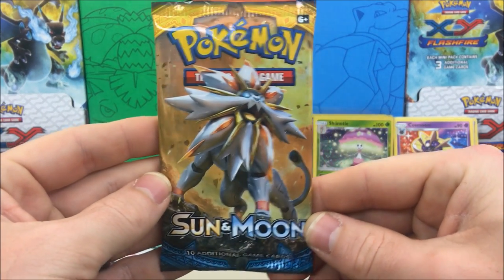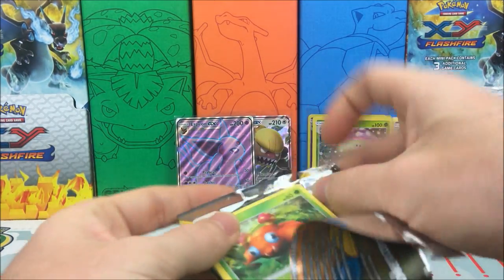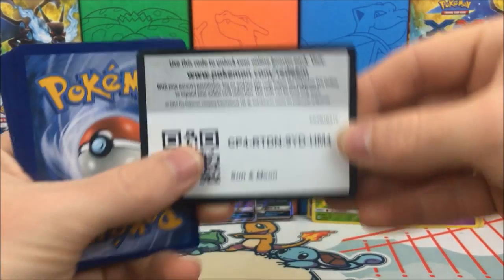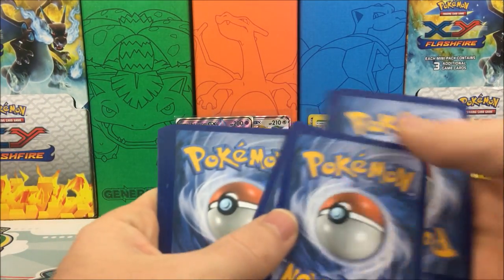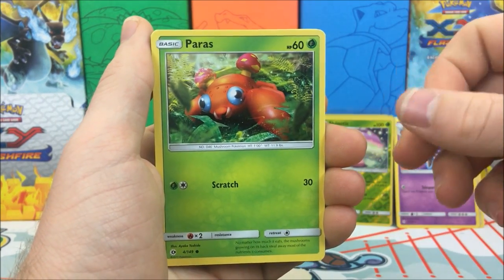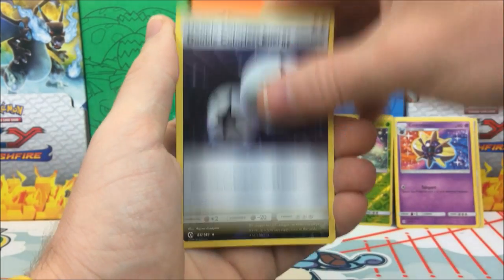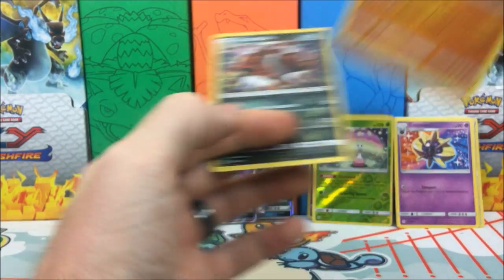Final pack — can we get some last-pack magic? Sol Galeo, let's see. We have a really freaked-out Paras, Yungoos, Shellder, Zubat, Popplio, Darkness Energy, Croconaw, Pyukumuku, DCE. We have a Croconaw reverse holo — and our rare is a Palossand, regular rare, to end it off.